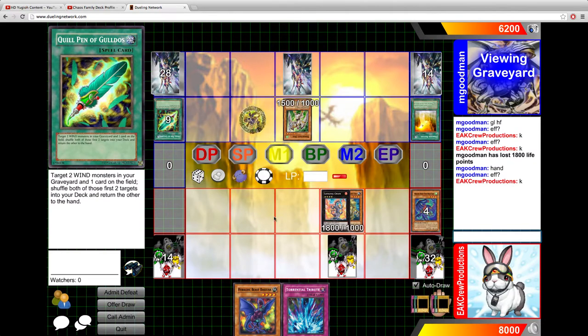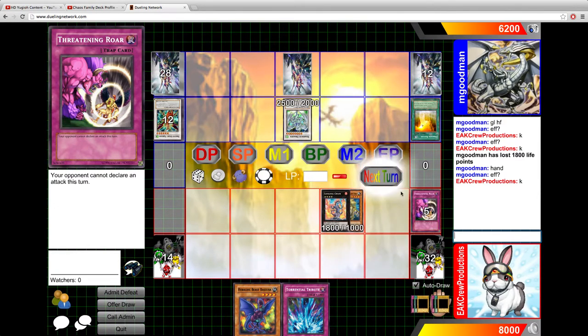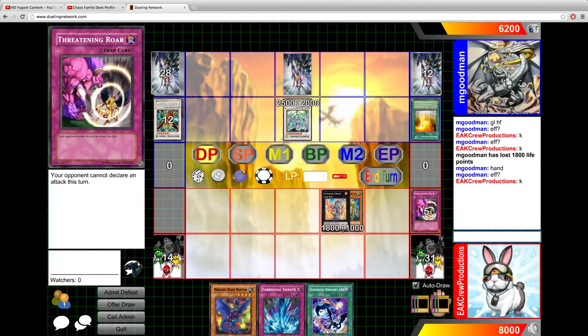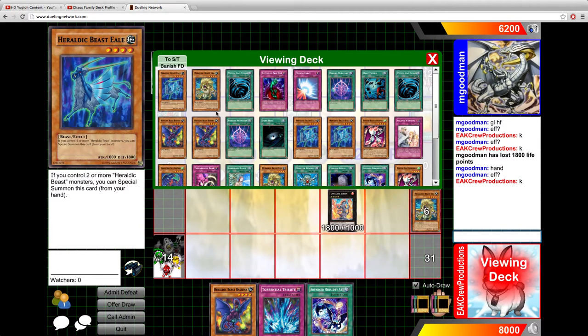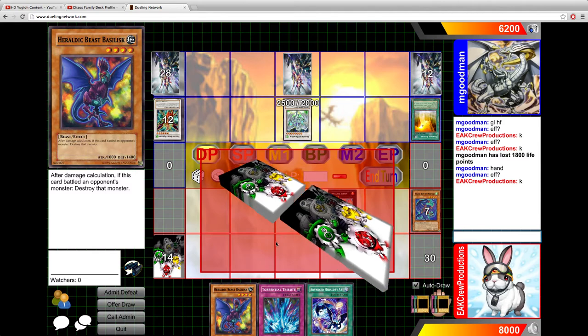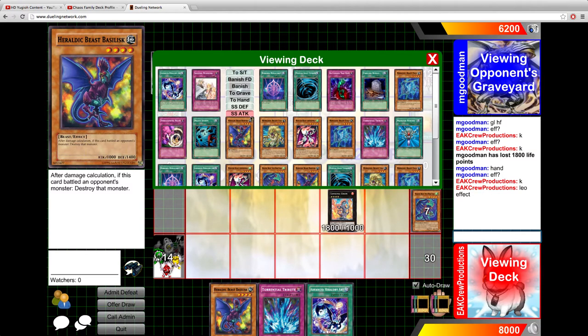I didn't realize it was going to the hand, but he typed it in for me, so even though I was brain farting, he helped it along just a little bit quicker. Now we have the card that I want in the grave. Then we'll detach Leo to go ahead and send another one of these guys to the grave — Leo effect.